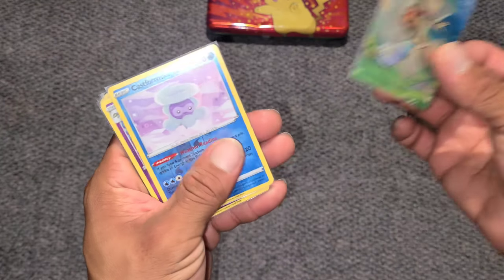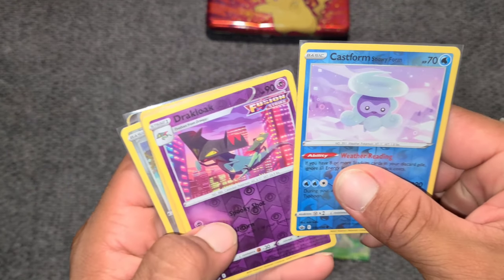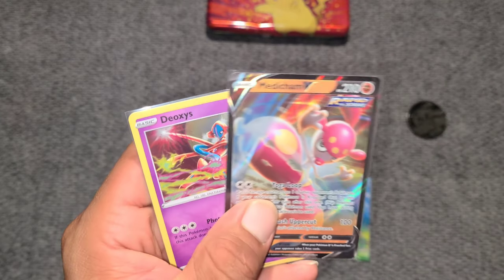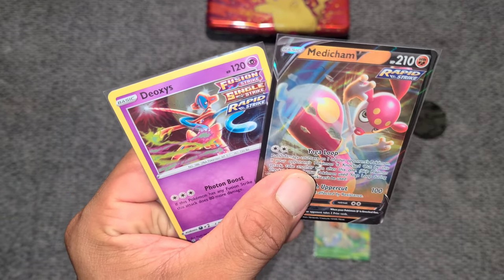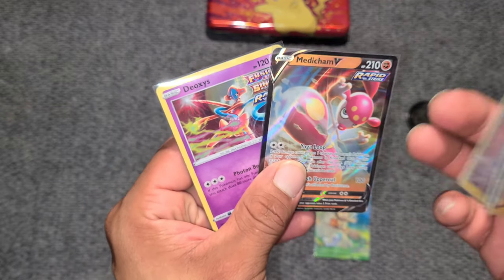So out of the pulls today, we have the card that came out of the tin, which I'm collecting all types of artwork. We have the reverse holo Castform, Drakloak, Sharpedo, Bronzor, and we have the Medicham V and the Deoxys holo. Those are the pulls for today — which was not great, but it's not the worst because we could eventually not pull anything.